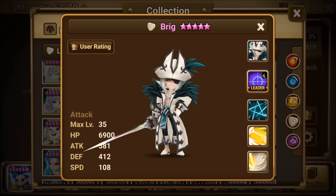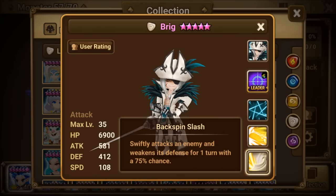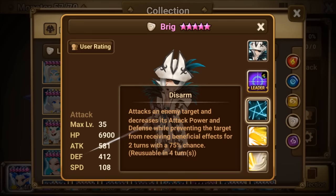Brig seems to be a pretty good monster. It's nothing I really want to get, but he really has a good defense decrease — defense weaken here, and attack power and defense decrease — along with prevention of beneficial effects.